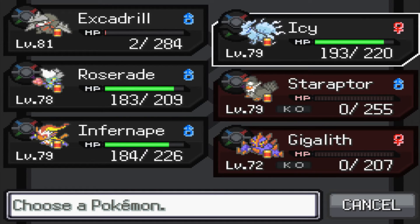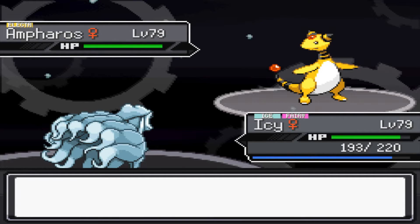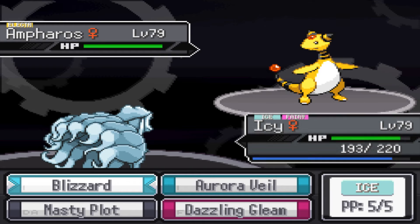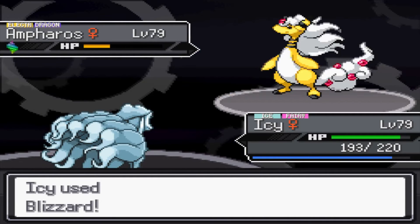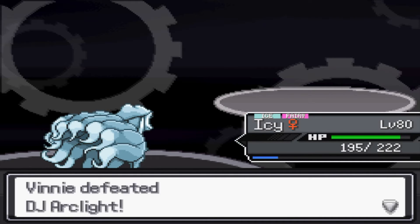He sends out his Jolteon with Volt Absorb, a Pitaya Berry that raises Special Attack in a pinch, Shadow Ball, Signal Beam, Hidden Power Ice, and Discharge - I just Earthquake it. Last up is his Mega Ampharos, which is usually a bit of a problem Pokemon. Its ability is Mold Breaker, it has Discharge, Zap Cannon, Dragon Pulse, and Agility. If you let it set up it can be really, really annoying. I'm faster than it though, so I go ahead and hit it with a Blizzard. And that is DJ Arclight's battle done.